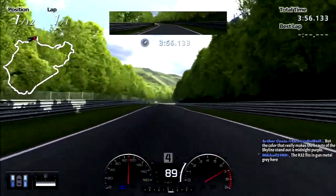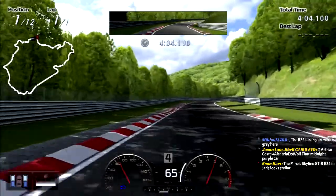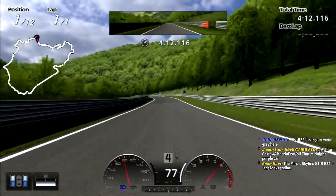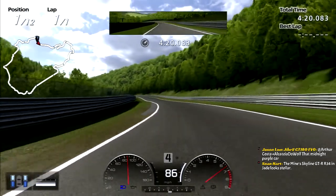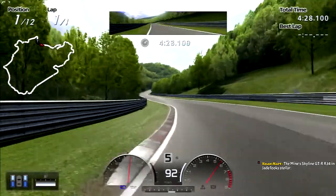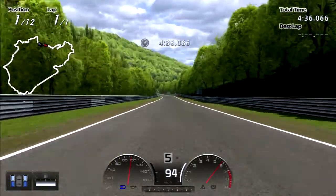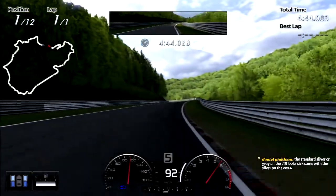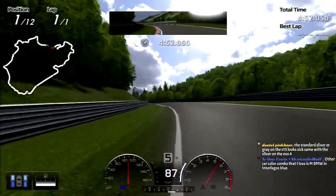Gun metal gray metallic is the best color on any R32 - doesn't matter if it's a GTR model or the GTS. I forgot about the Millennium Jade metallic color. Poor the lads. The beast bike race here was incredibly competitive - I think Kobayashi was driving, if I remember correctly. Now he's boxed up the wheel and he's kicking ass with a stock Lupo. Millennium Jade is a really nice color, but Bayside Blue looks so good on an R34. But then there's Lightning Yellow.